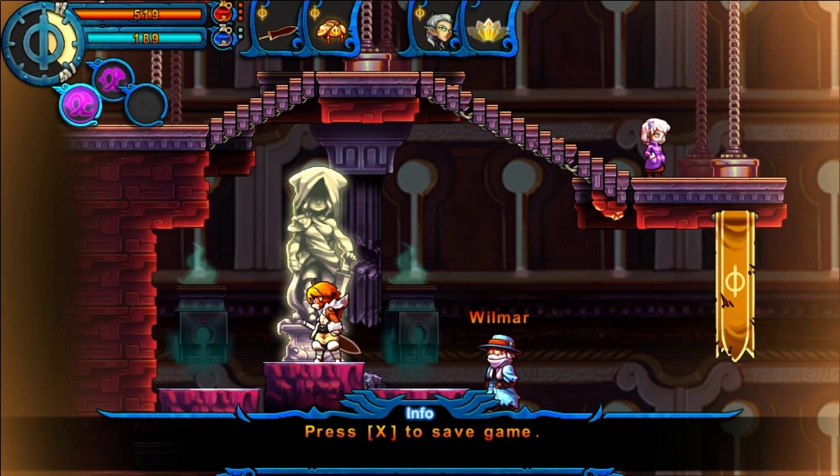Hello everybody and welcome back to Valda's Story. I'm DW. Last time we went through the Engineer's Palace and we got our Lightning Magic and our Divine Dust for our Divine Key.